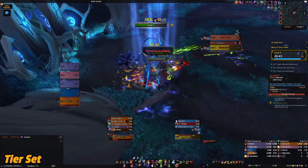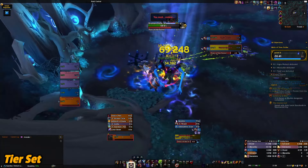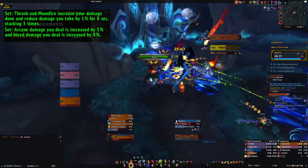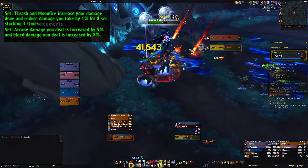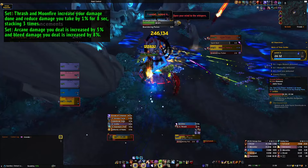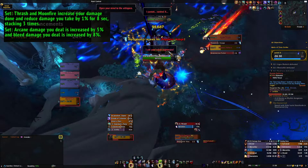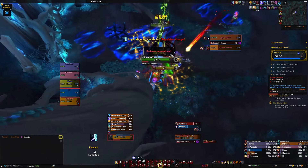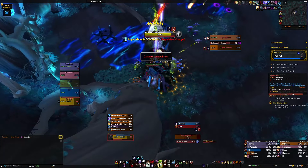Our tier set is super simple but great for both Druid of the Claw and Elune's Chosen. The two-set buffs and reduces damage we take by 1–3% for 8 seconds when we use Thrash and Moonfire. The four-set increases arcane damage we do by 5% and bleed damage by 8%. I enjoy that this works well with both trees and they didn't make it just for one of them — it's awesome.